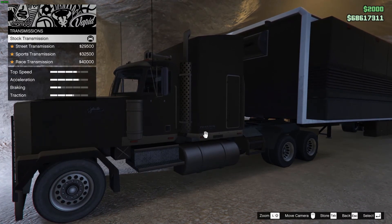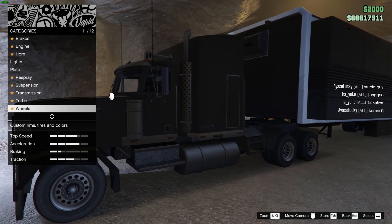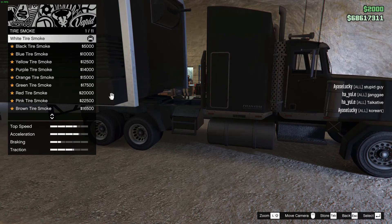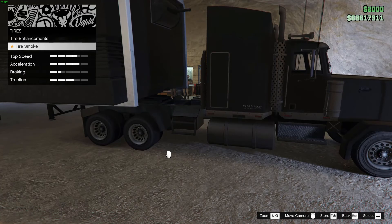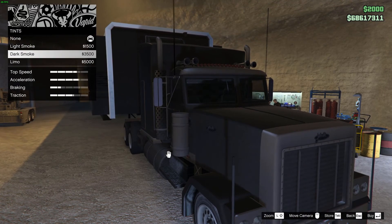The transmission affects acceleration so I won't show that. There's also turbo and wheels, including bulletproof tires — those didn't get reset, which is good. There's tire smoke as well, but I can't show it while the vehicle isn't moving. Then there are window tints: light smoke, dark smoke, and limo.